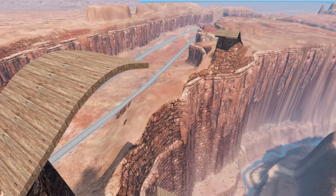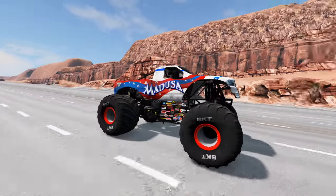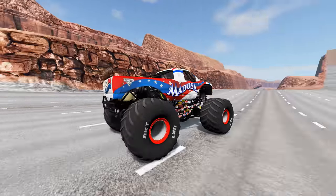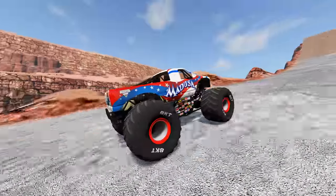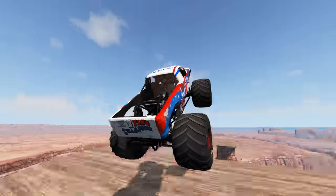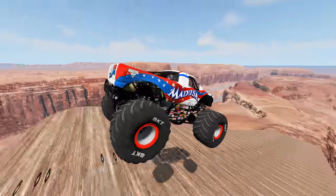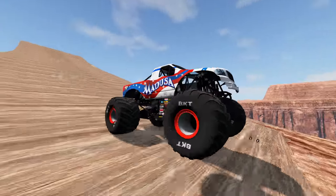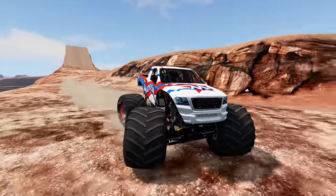Up next, we've got our canyon backflip challenge. The monster trucks have to hit the ramp, do a backflip over the canyon, and land on the other side. We've got Medusa versus El Toro Loco. Medusa's up first — this is Medusa's first appearance in the canyon backflip championship. Heading up the ramp — Medusa with a very nice approach, the truck is nice and centered. A perfect backflip. Let's see if Medusa can get the landing. And Medusa gets the landing. That has to be the smoothest canyon backflip landing that we have ever seen.